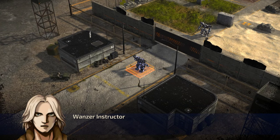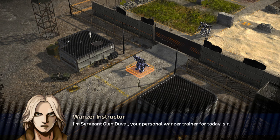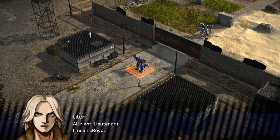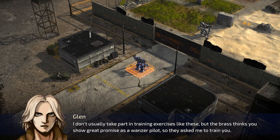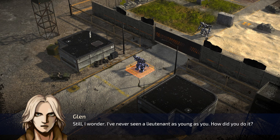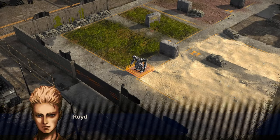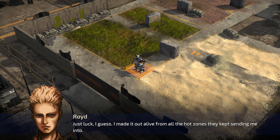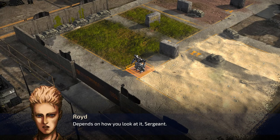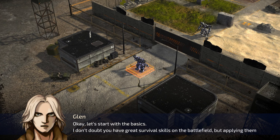Welcome to Huffman Island, Lieutenant. I'm Sergeant Glenn Duvall, your personal wanzer trainer for today. Just call me Roid. You're older than me and you've been in the service longer. I don't usually take part in training exercises like these, but the brass thinks you show great promise as a wanzer pilot, so they asked me to train you. I've never seen a lieutenant as young as you — how'd you do it? Just luck, I guess.